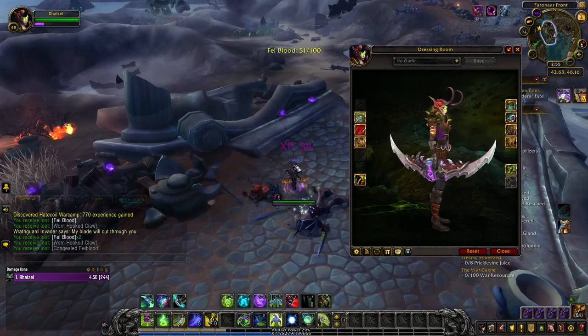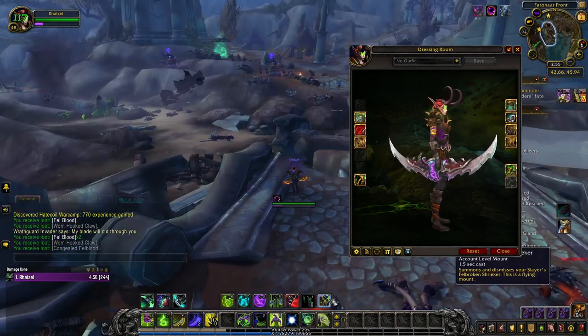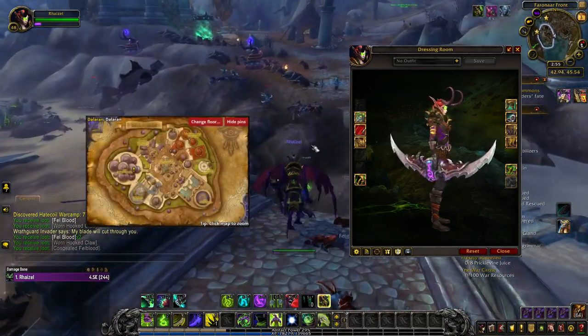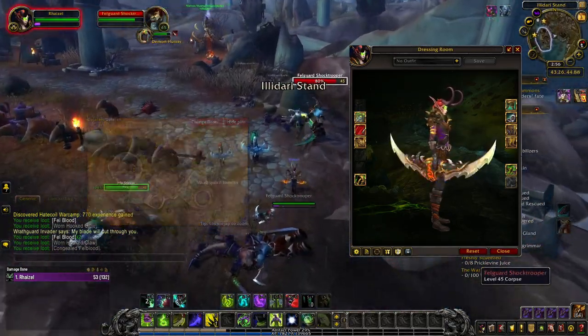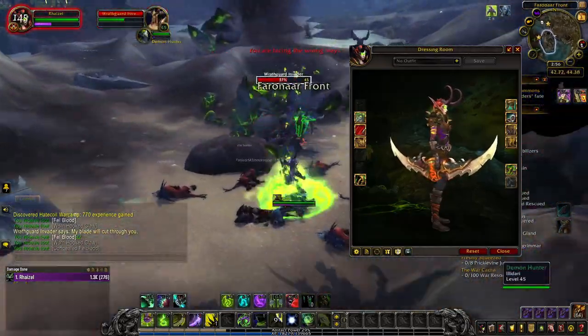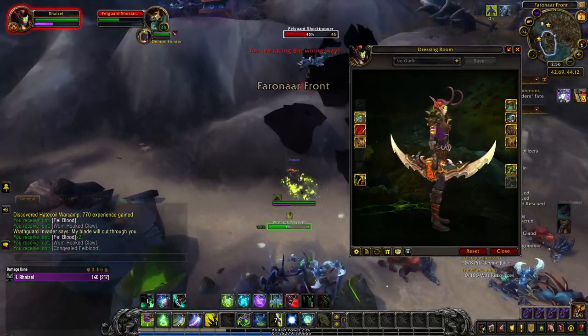The purple tint is a reward for recovering Light's Heart and bringing it to your class hall. You do so through the questline at Falling Star, which you pick up from Khadgar in Dalaran. And the red tint is unlocked after you complete the first major campaign in your class hall, with the achievement Fighting with Style Classic.